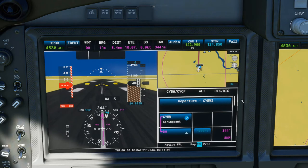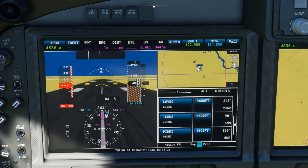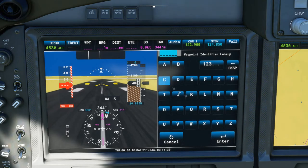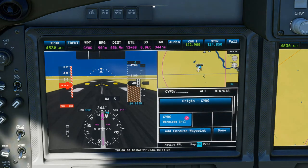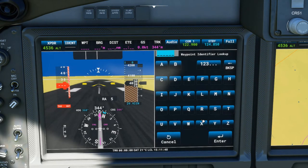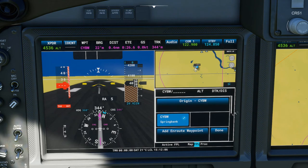The other question was about how to set everything up if you don't use that flight planning menu. Let's go ahead and delete everything. If you delete the origin it should delete the en route stuff as well. Let's add our origin again — Springbank is CYBW. Let's cancel the en route waypoint for now and go ahead and enter our procedures first.